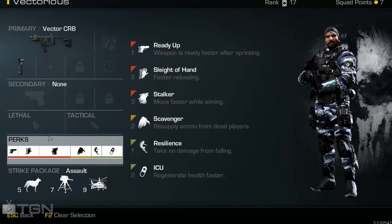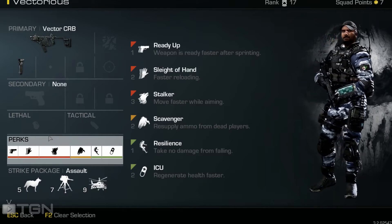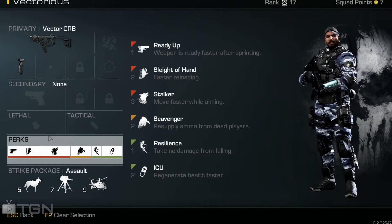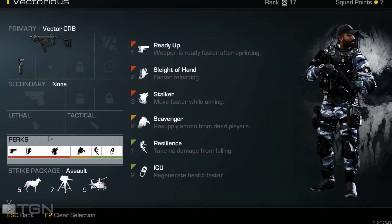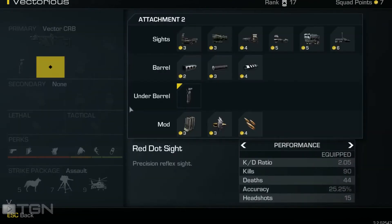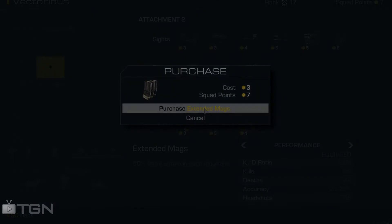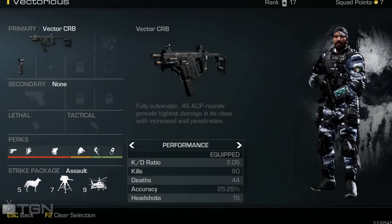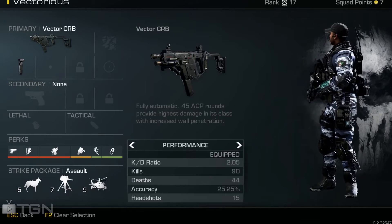Stalker to move quickly while aiming down the sights so I can strafe around if I have to. Scavenger to resupply ammo so that if I'm on a kill streak I can keep it up without having to pick up another gun. Resilient so I take no damage from falling, which helps me from accidentally leaping to my death. And finally ICU so I can regenerate health faster, spending less time in cover and more time getting back at whoever just tried to kill me. Overall my Vector CRB class has done pretty well and I've had slightly over a 2KD with this setup.